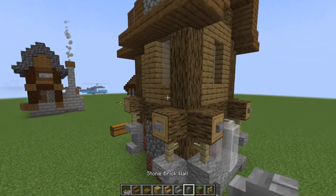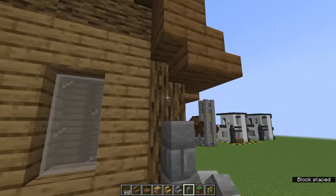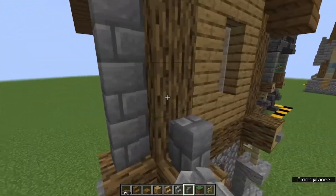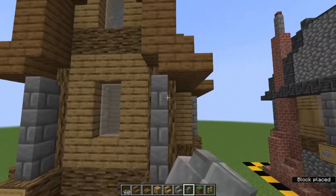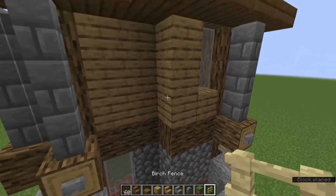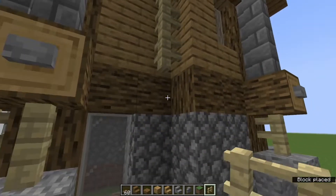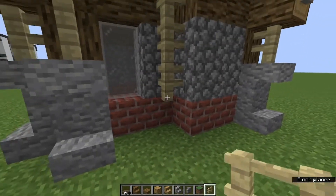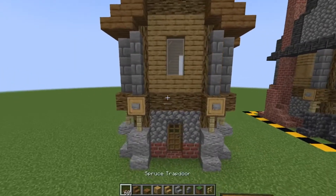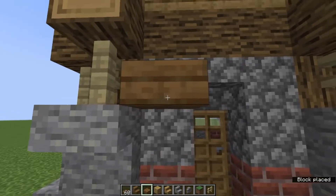Now place our stone brick walls on top of these oak logs all the way to the roof line — just all the way up, all the way around — just to add a little bit of a support structure. We can also grab our birch fence, and on that full block here we can actually bring it down like a drain pipe around about here. It doesn't really matter — you can have it a little higher if you want.